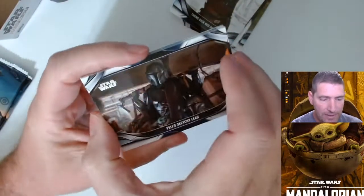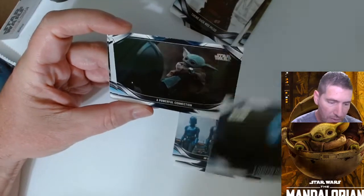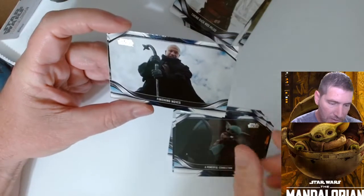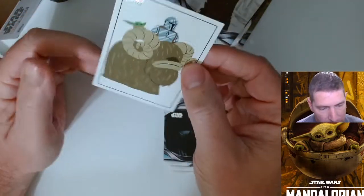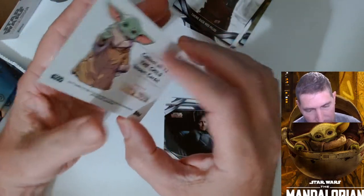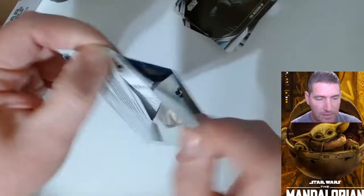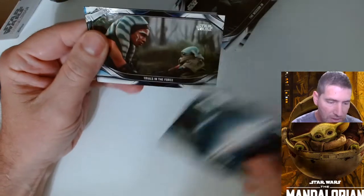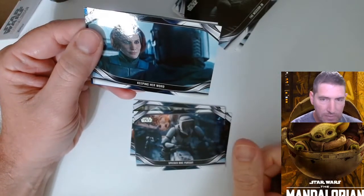C14 Child insert there. Unrespected Rescue, Terrifying Reunion, Powerful Connection, Finishing Moves, Mission End — there's a purple parallel Speeder Bike. Select all twelve Child insert cards — that's a new insert series, pretty cool. Spooky artwork right there. Fight to the Finish, Trials in the Force, Mando's Big Save, Speeder Bike Pursuit, Keeping Her Word.